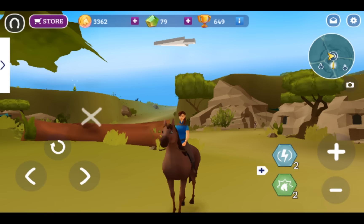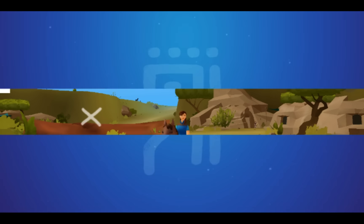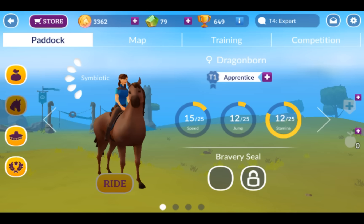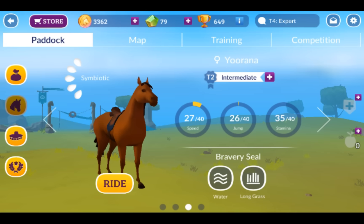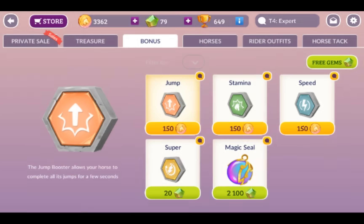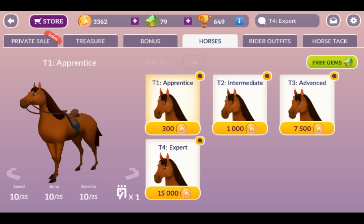So you could level up your horse into the next tier doing that. I'm going to show you a tier two horse now — they can go up to 40 in every single skill. I bought mine, and all you have to do is go to the store and click on Horses.